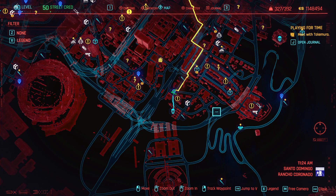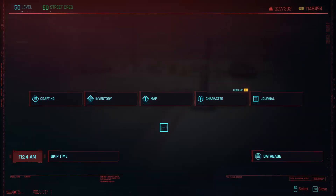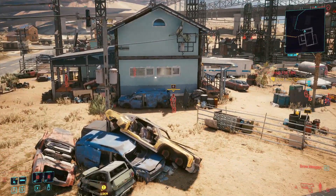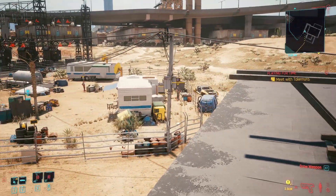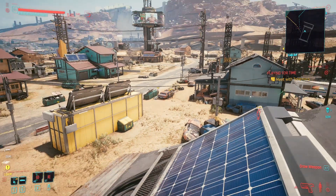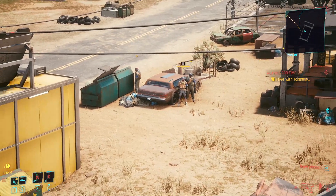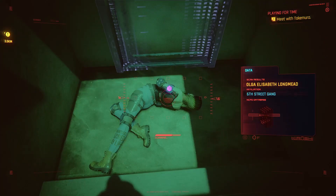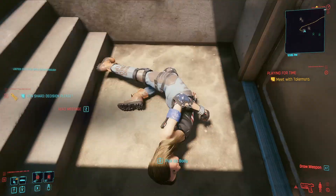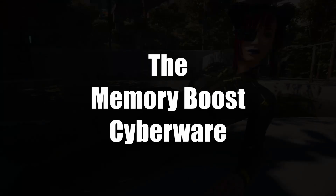To get the blueprint for our rifle, travel to the waypoint shown on the map and head toward the suspected organized crime activity. At the location, I jumped up on the roof and pinged everybody so you can see where they are — some over there, two there, one there, one over there. You need to take all of them out. Be careful, because some guys can show up unexpectedly. Once you've taken them all out, find the leader — this lady right here — and she should have the crafting spec for the Breakthrough.